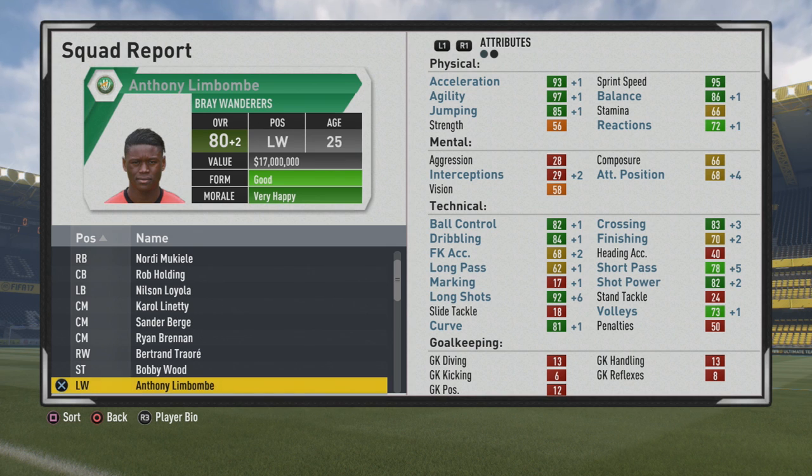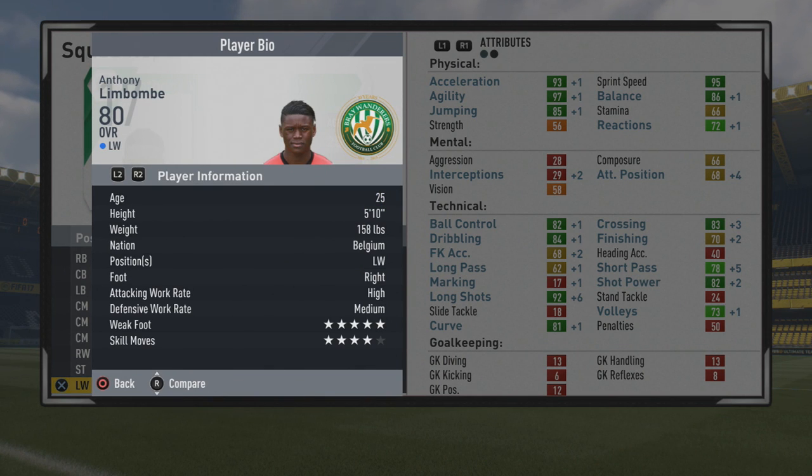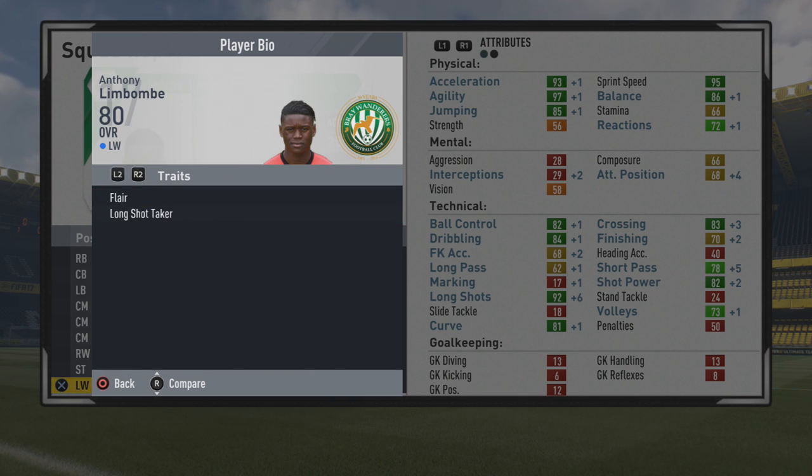Unfortunately, attacking positioning is still pretty low at 68. But other than that, he has 5-star weak foot, 4-star skill moves, he's pacey, agile, and a very good dribbler. I'd definitely take a look at him — an ideal winger in my opinion. He can also put those crosses in for those of you who like to cross. A wonderful option here. Thank you for tuning in, I love you, I'll be signing out now, and I'll catch you guys later.